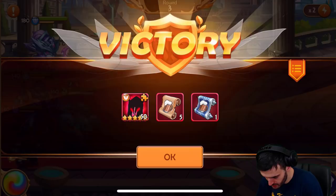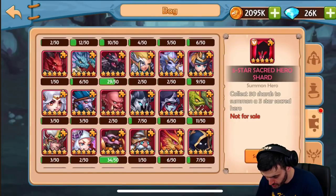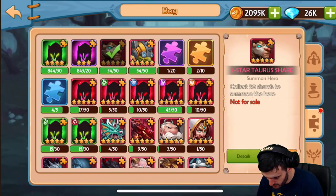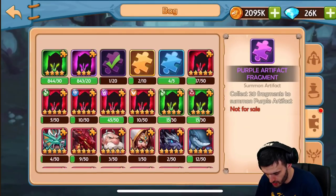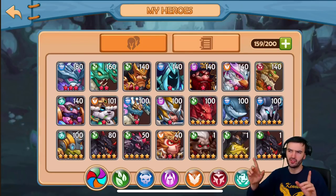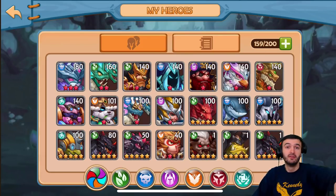Easy squeezy — we got another five-star hero there. I'll open this for you guys — Demon Hunter, we don't need her. Let me use you and you for fodder. That's pretty much all of my resources gone, but it doesn't matter — we're looking good. I'm loving the team and the direction right now. That's about it guys — see you on the next episode of Epic Summoners. Have a good morning, afternoon, and good night, peace out!